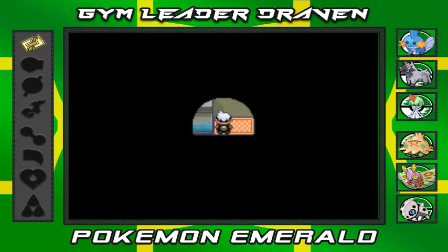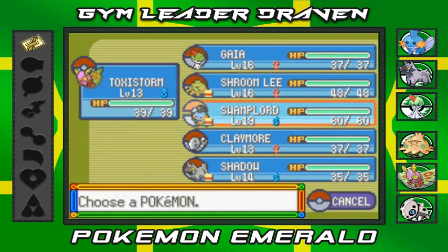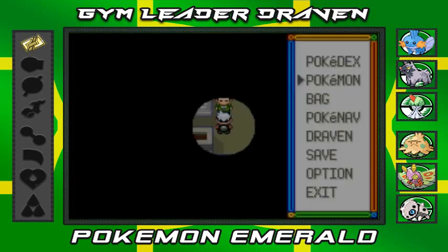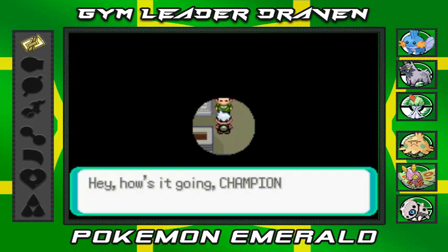We're going into the Pokemon gym. The theme is pretty much just like the Granite Cave — it's nice and dark, you can't see stuff. There is a little change in the gym: the emphasis will be on double battles. My focus is on Gaia and Toxic Storm doing most of the battles, with everybody else on standby. Shadow will not be battling because he's really weak against these guys.